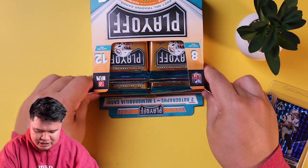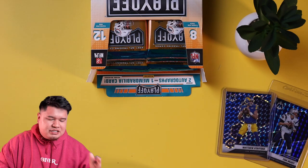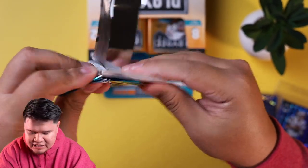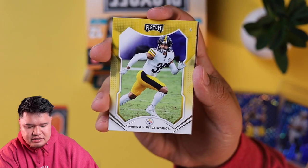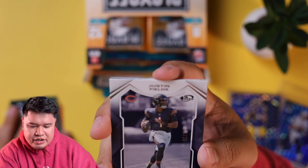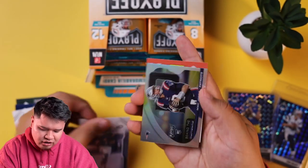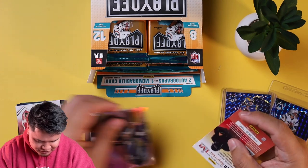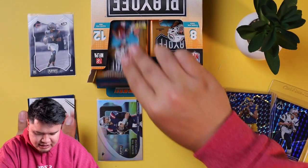We're back — fixed the production issues — and we have Box 2. We already saw some good stuff in Box 1, so let's see if Box 2 delivers the same. Very excited to open this. This box starts off with Tee Higgins, Darren Waller, Mika Fitzpatrick, Robert Tanya, Tyler Lockett, Frank Darby rookie. A numbered out of 25 Justin Fields — one of the quarterbacks we wanted! And behind the numbers: Mac Jones. Jarrell's excited — now we're getting it going. First pack magic!